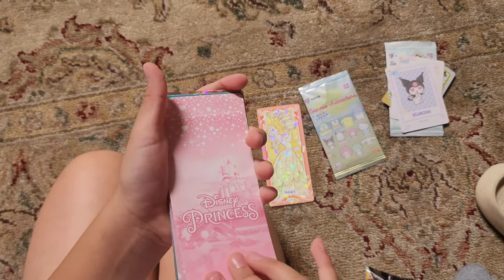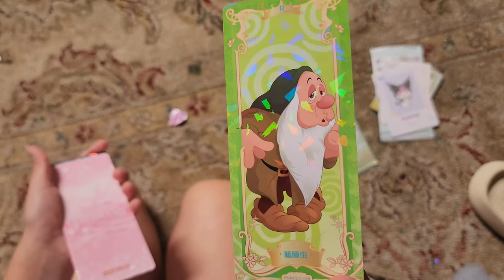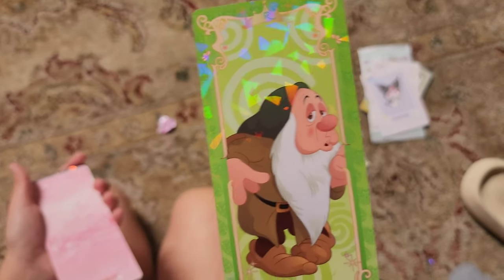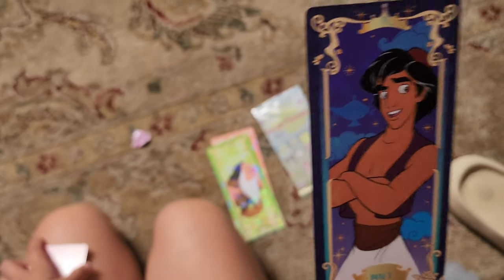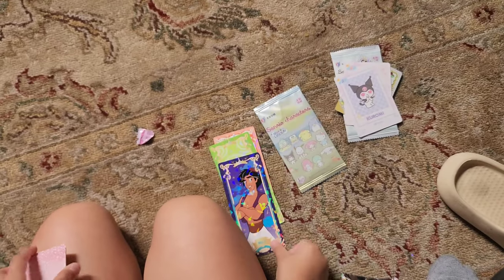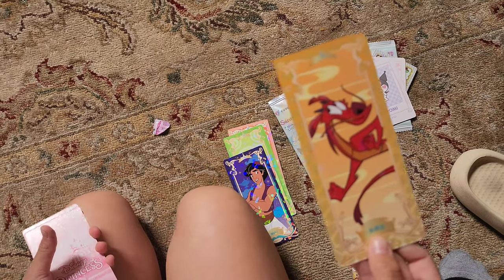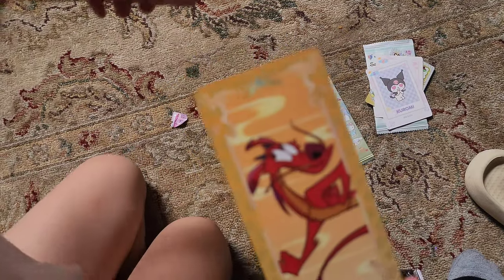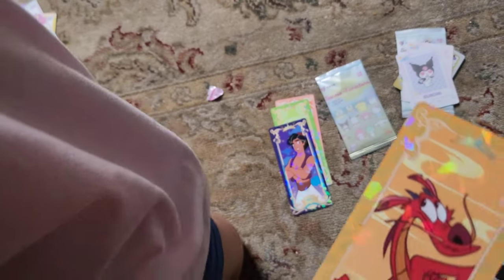Card number two — who is that? I think that's Sleepy. And then Aladdin — very cool! What was that other one? Oh, they got three more? Mushu! Ooh, Mushu — that's cool. These are cool.